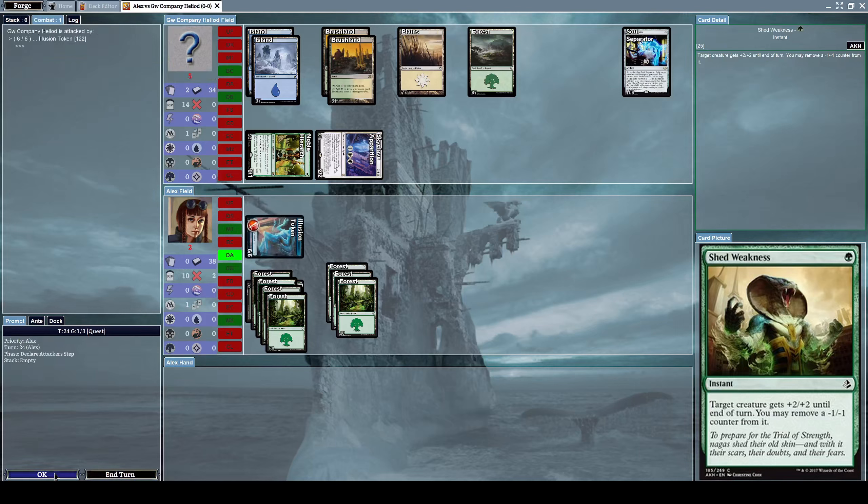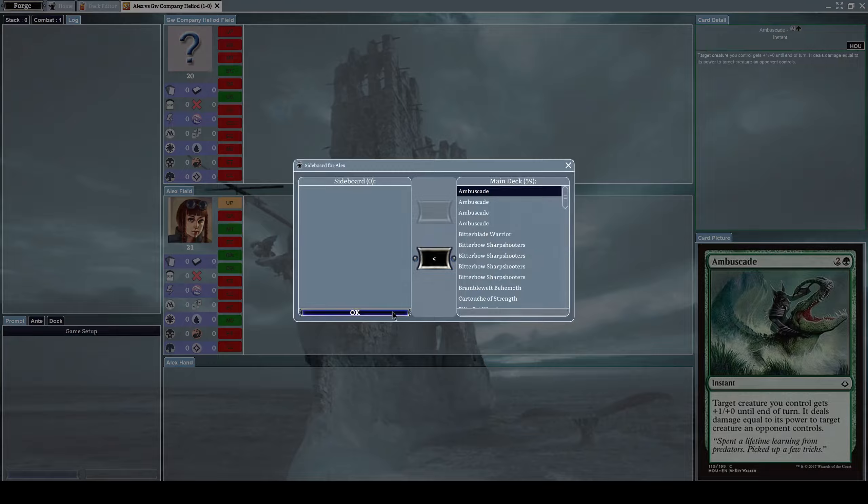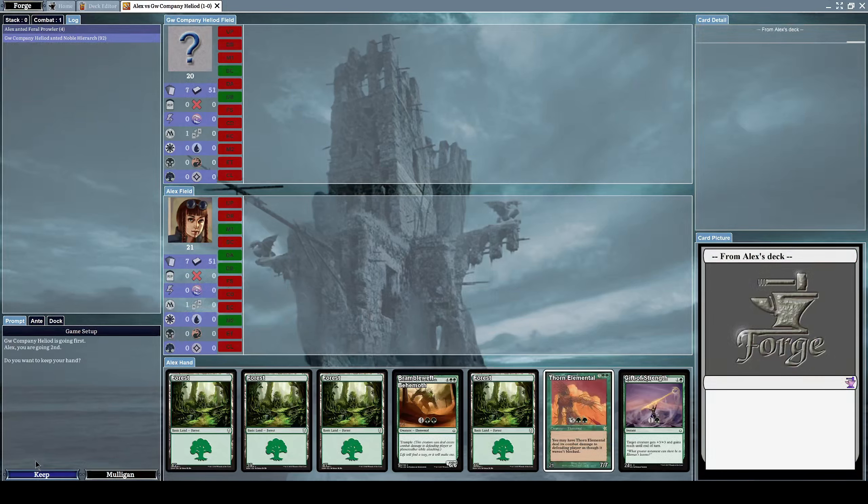Let's alpha strike him with everything we have and we finally won! We removed a Conclave Mentor from his deck, which is quite nice. So we finally won a match — let's see if we can keep this up.